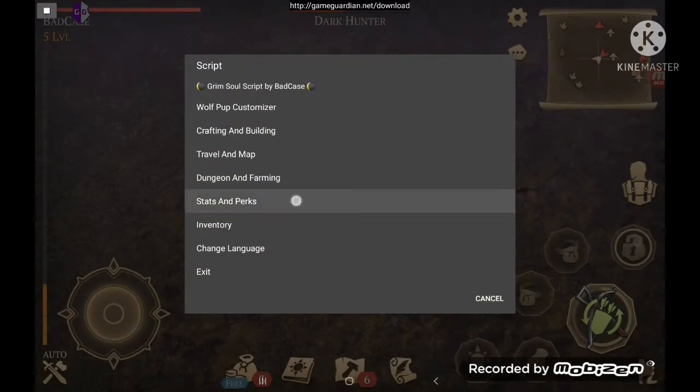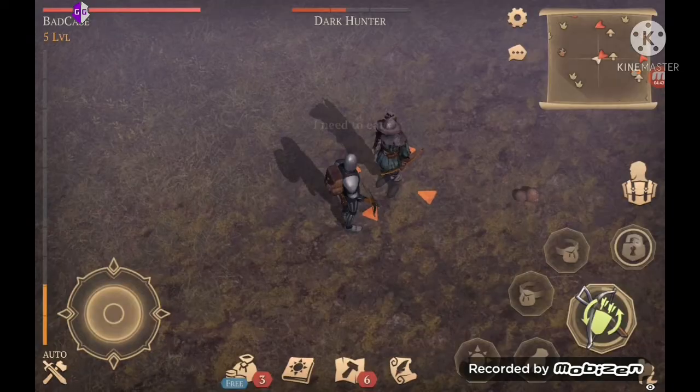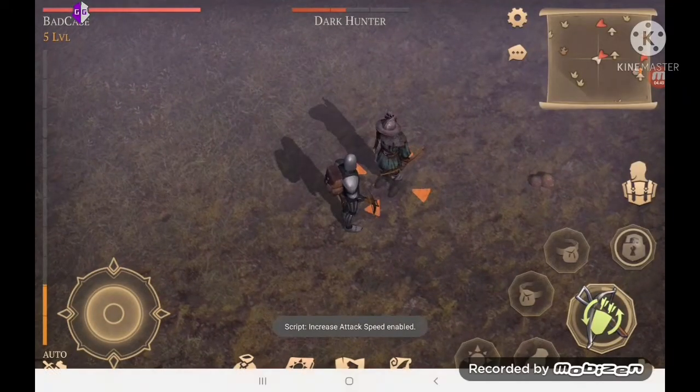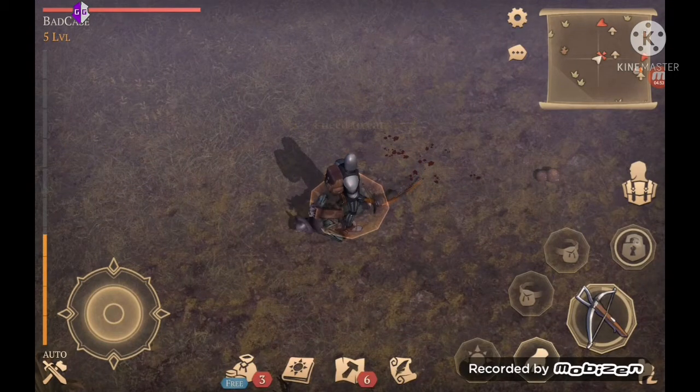There are stats and perks — crossbow damage, and also increase attack speed.